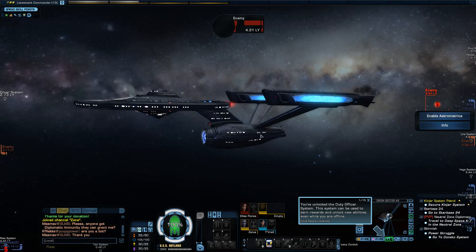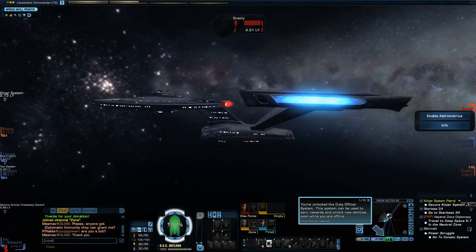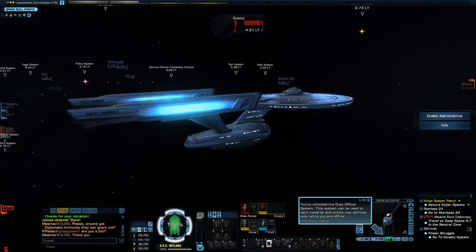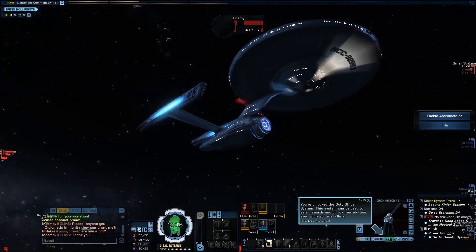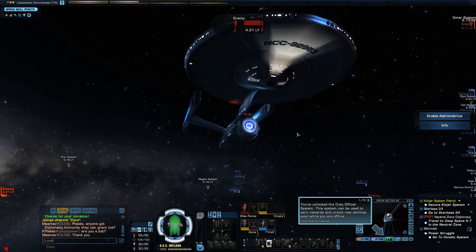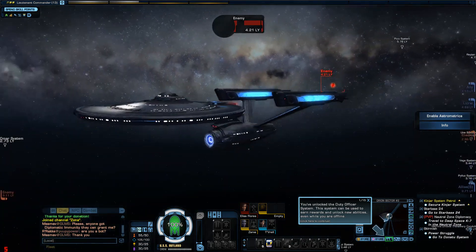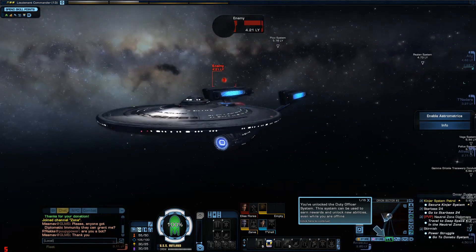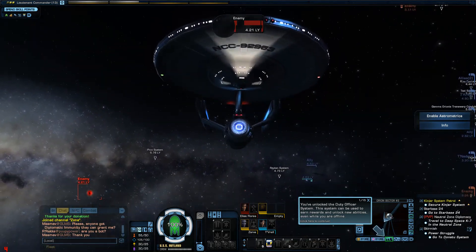Hello, this is Mechanikine and welcome to my channel. This is a little video on the ship I purchased in Star Trek Online. It's the original Starship Enterprise ship with Captain James T. Kirk, and this is what it looks like.